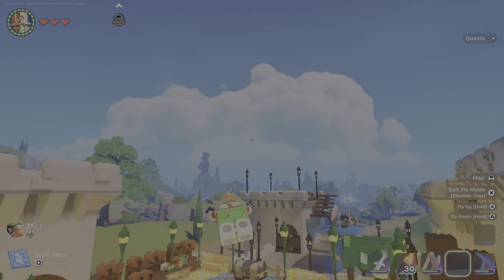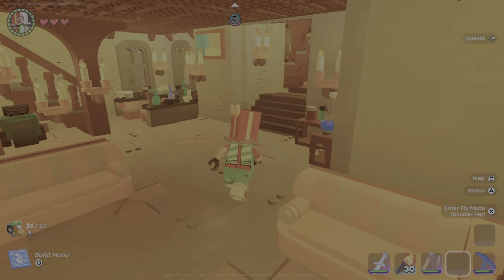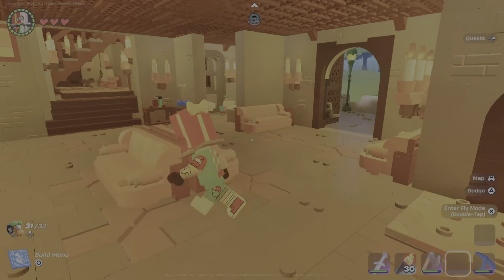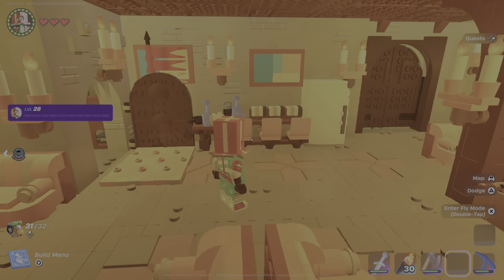Now we're gonna show you a tour of what it looks like. We're gonna start from the house. These are two sofas. Oh, this is a staircase with a bunch of candles right by it.